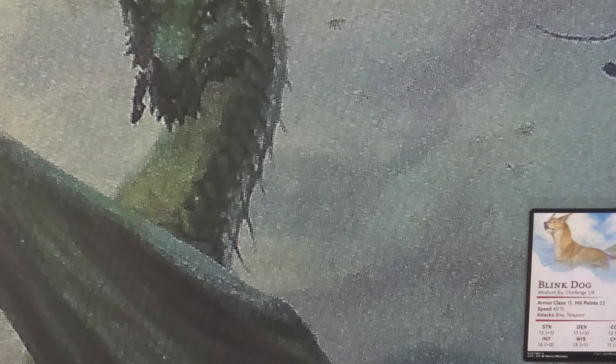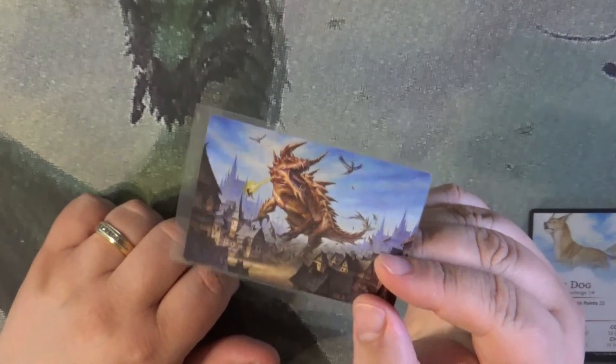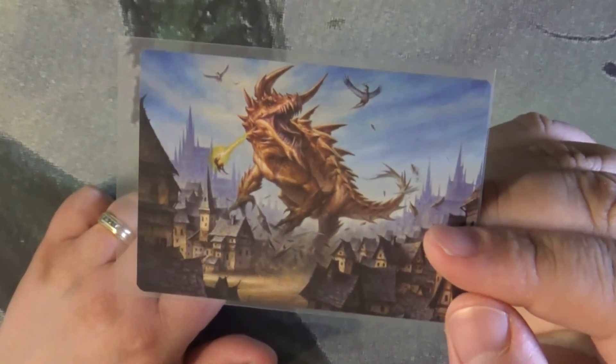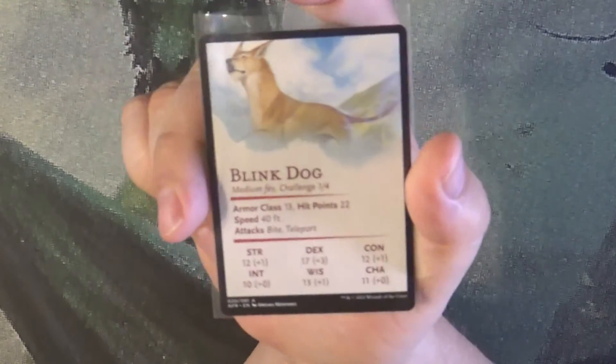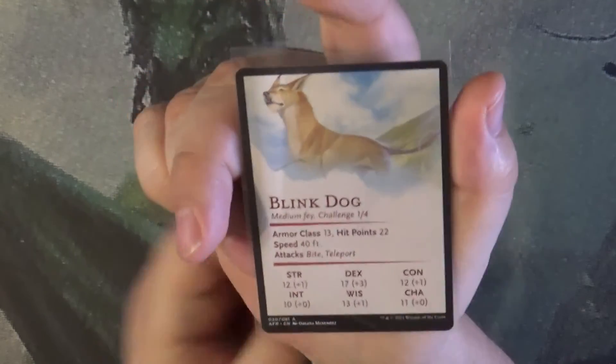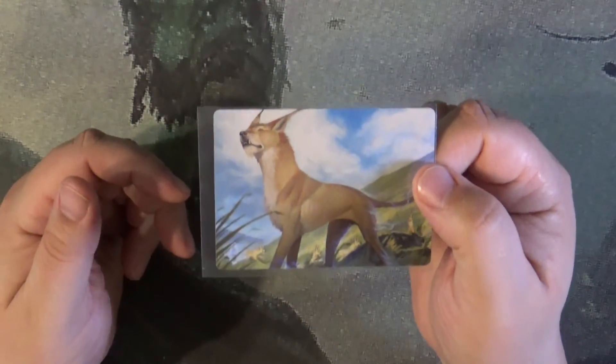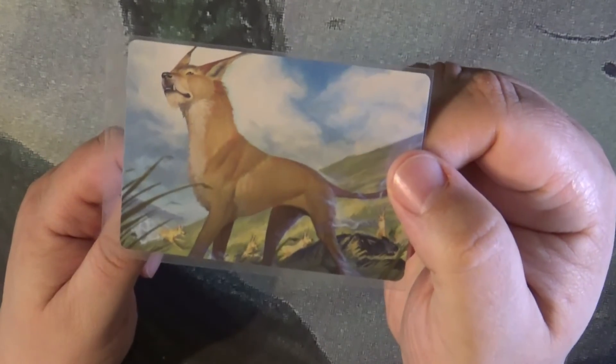You can see the town here and this is the Tarrasque — it looks like you've got a few people or creatures trying to stop the thing. Then this is more along the size of a companion if you can get one — the blink dog. Its abilities include bite and teleport. It's a blink dog.